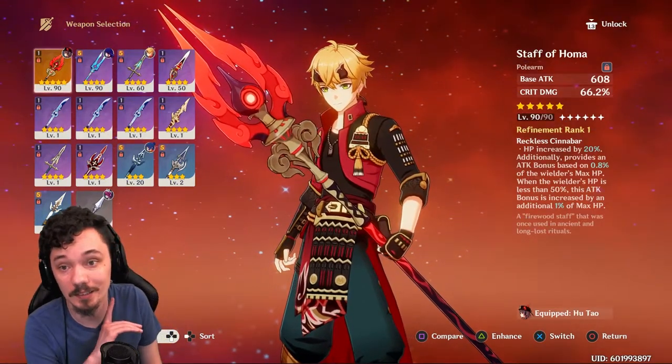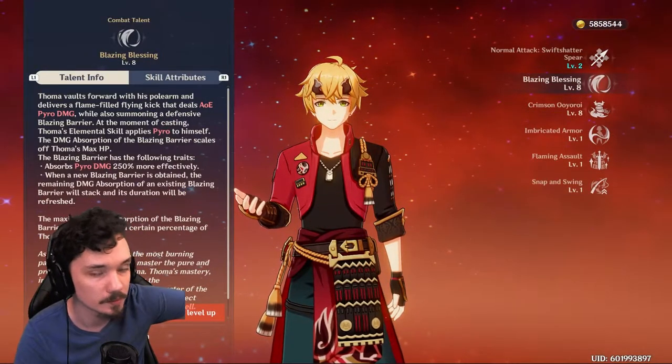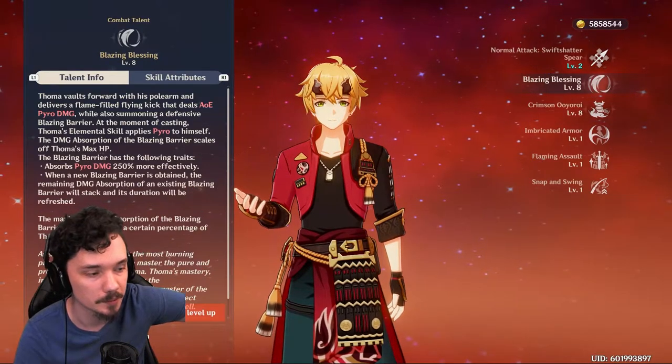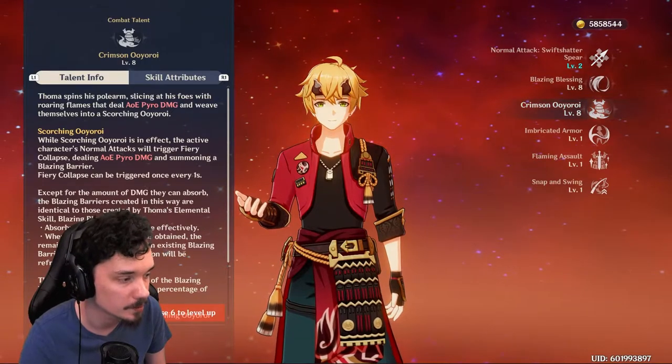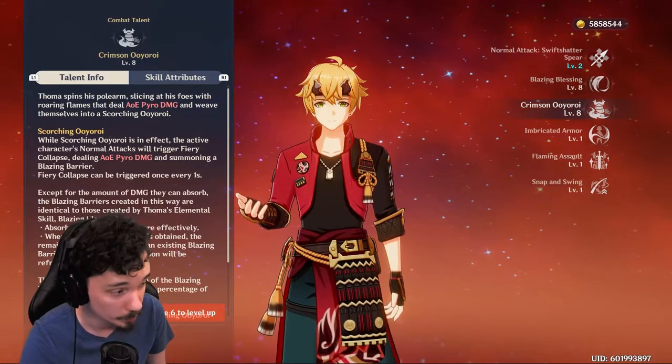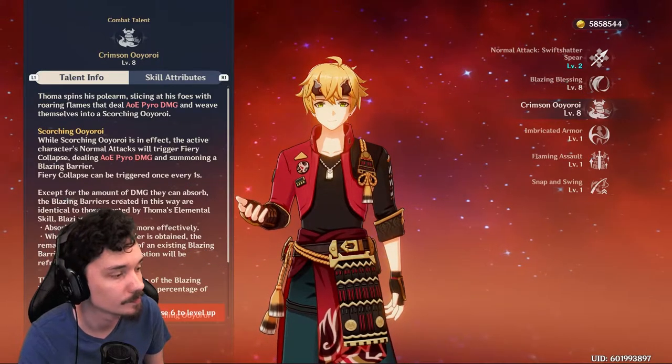Now let's get to talents. For talents, ignore normal attack altogether — you don't need it. You're not normal attacking with him on a shield build. You want to level your Blazing Blessing and your Crimson Ooyoroi: the burst and the elemental skill.